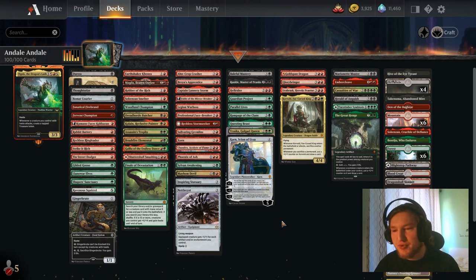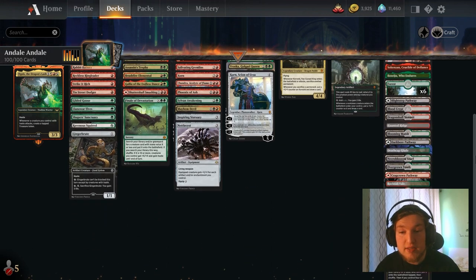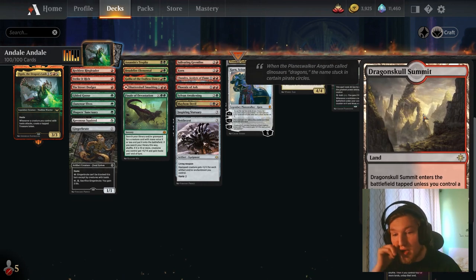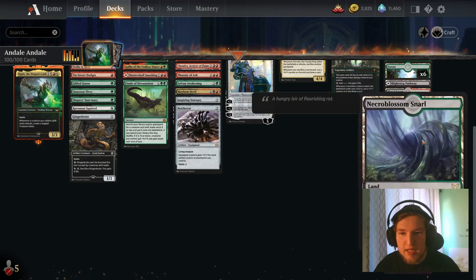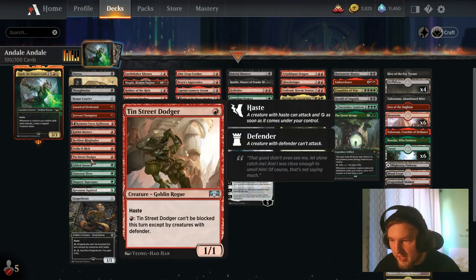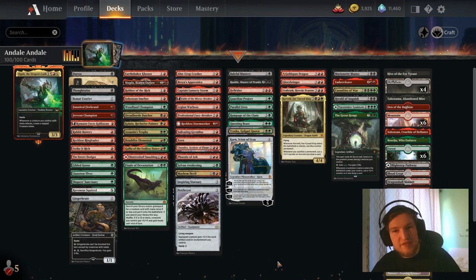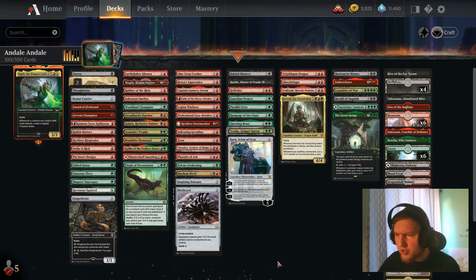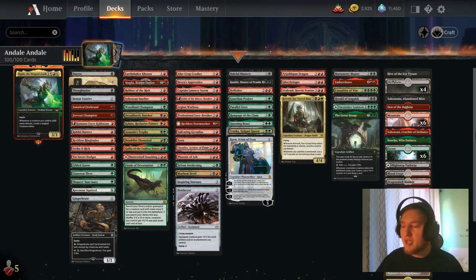The deck still has some issues. First and foremost, we are in 3 colors, so our fixing isn't the greatest. Currently we have 4 cycles: pathways, shock lands, check lands, and slow lands. In our enemy colors we also have the marches and the snarls. But apart from that the fixing is not too great. If you want red, black, and green on turn 1 — you want all sorts of color combinations very early and hopefully untapped. So I end up mulliganing a bunch of hands just based on not having the correct colors. We want one or two more cycles — at least complete the enemy cycles to the allied ones.